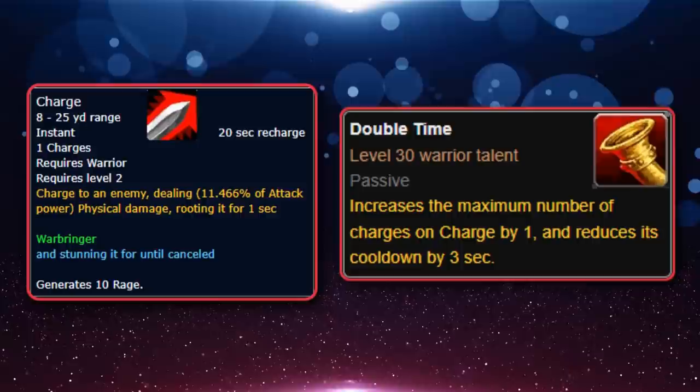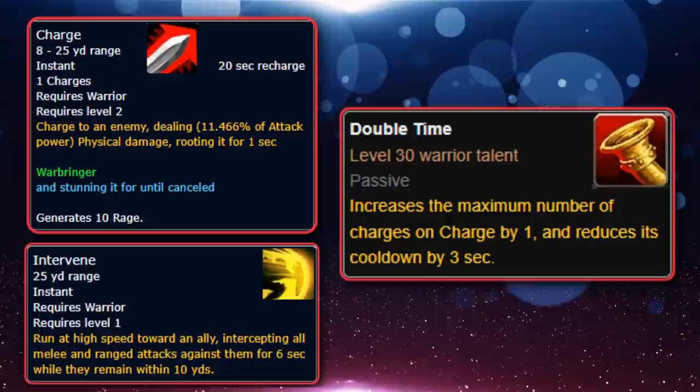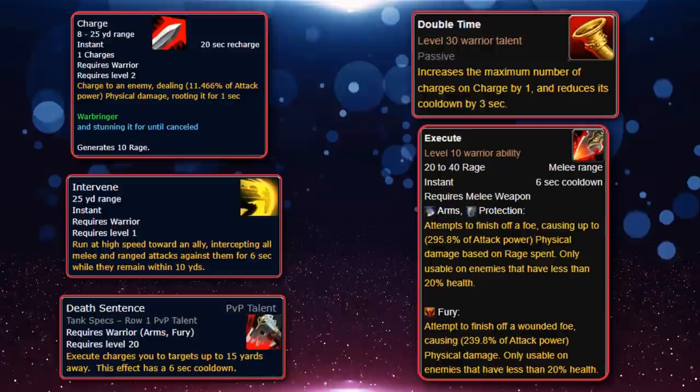A similar ability is Intervene, learned at level 43, which allows the Warrior to run at high speed towards an ally, intercepting all melee and ranged attacks against them for 6 seconds while within 10 yards. Warriors also have Execute, learned at level 10, usable only on targets below 20% health. Death Sentence is a PvP talent that allows the Warrior to use Execute itself as a charge, with a short cooldown of only 6 seconds. Paired with Double Time, this means a Warrior can theoretically have 3 charges in PvP.